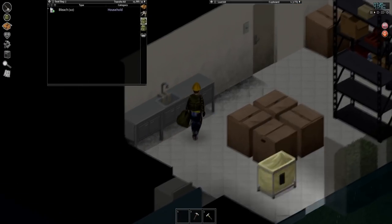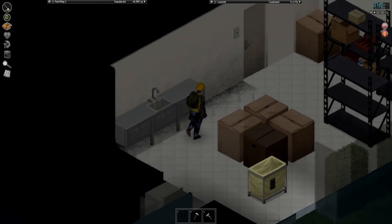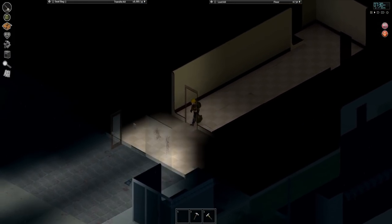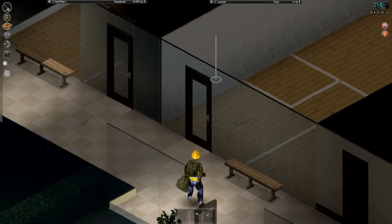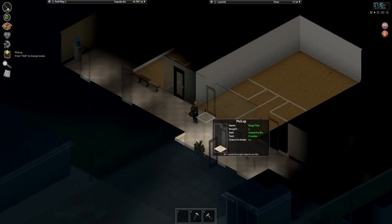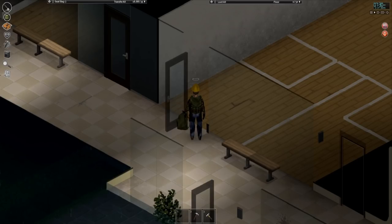We got ourselves 10 whole bottles of bleach — don't drink it. We're going to be moving this over to the glove box. There's going to be a lot we'll need to pick up here, and especially these doors. These are like the closest to a glass door that you can actually get right now, so I'm going to take it. Why the hell not? Let's unlock this door and take it off the hinges.